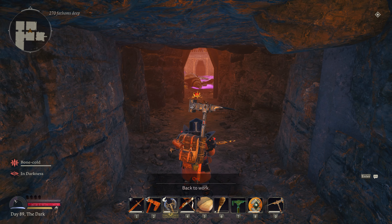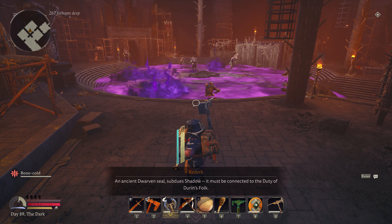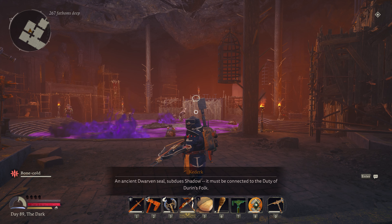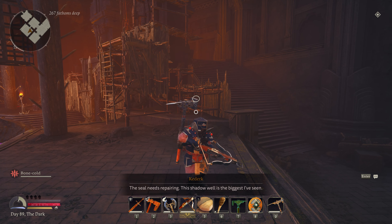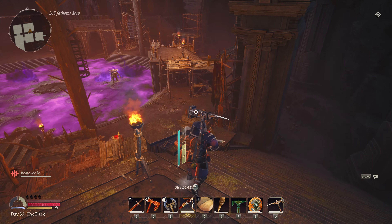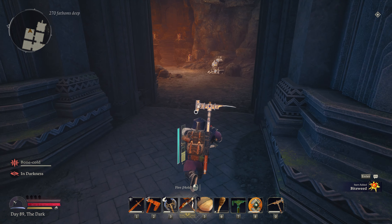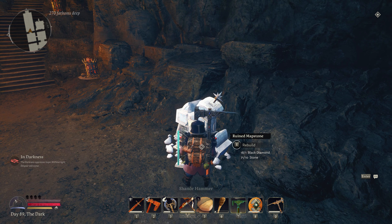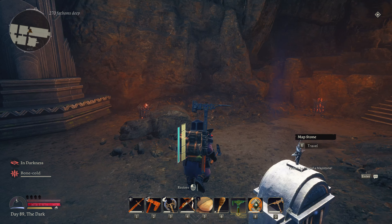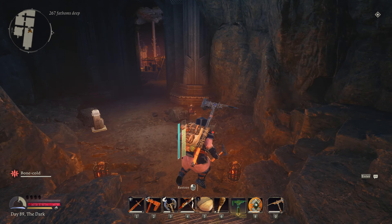An ancient dwarven seal subdues shadow - it must be connected to the duty of Durin's folk. The seal needs repairing - this shadow well is the biggest I've seen. Is it going to tell me how to repair it, or am I going to have to get down there? I'm going to circle around - I see an orc banner on the other side here. If I can start with clearing that out, it'll help. What do we got over here? Ruined map stone - might as well get that, that's going to make our lives so much easier. I don't know what this is but we'll get it. Let's go up here and see what this is - ancient doors requires the spear. That's probably where the dragon's going to be then.